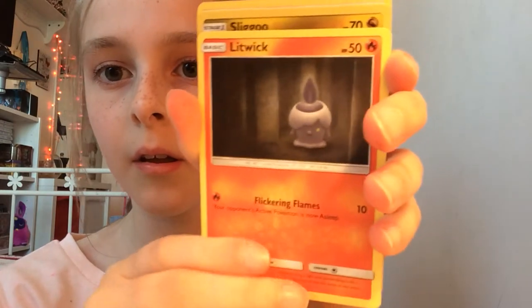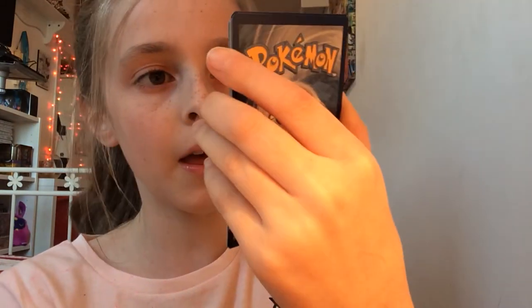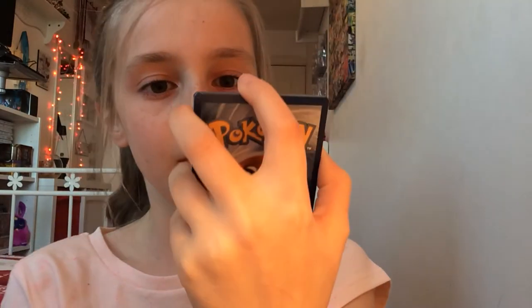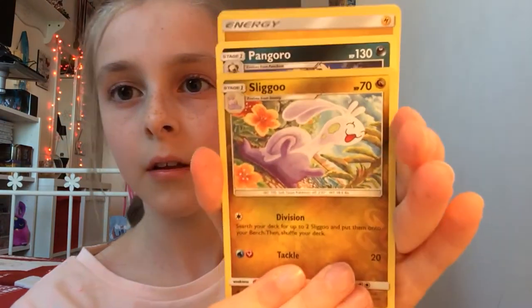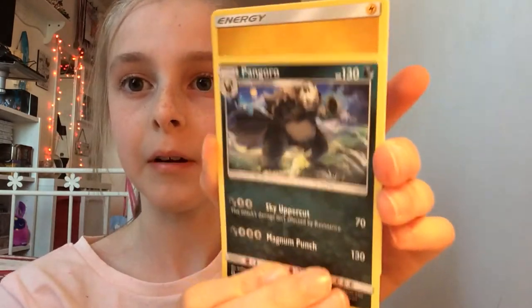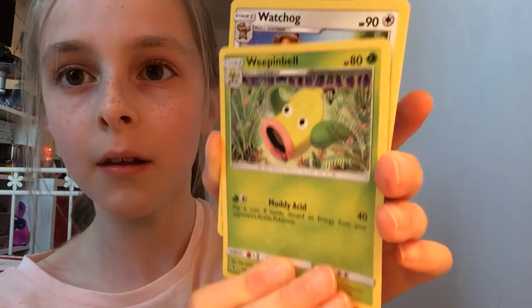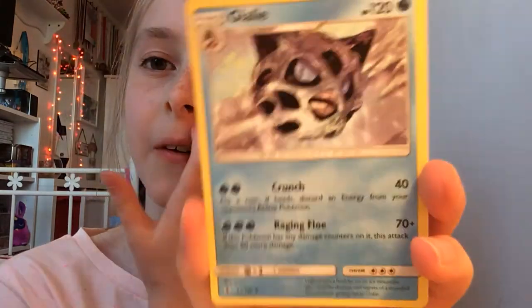A Litwick. A Fletchling, which is so cute. A Carbink, so nice. A Sliggoo — look at that Sliggoo, it's a soft tissue Pokémon, never knew that. A Pangoro — Pangoro, Pangoro. A Lightning thing. A Weeping Bell. And a Watchog. And finally, of course you have to end it with my absolute favourite — Glalie. And that's them all.